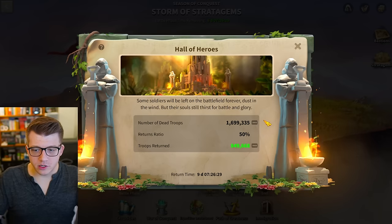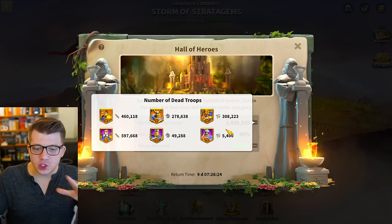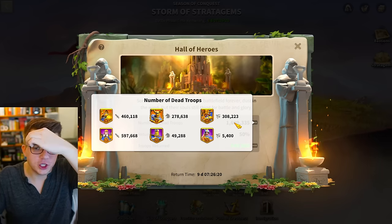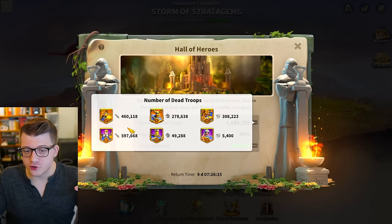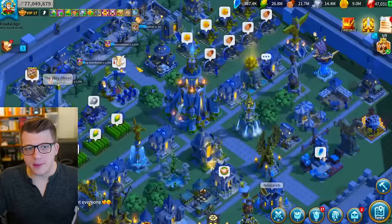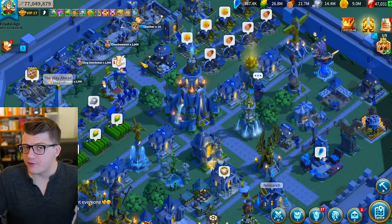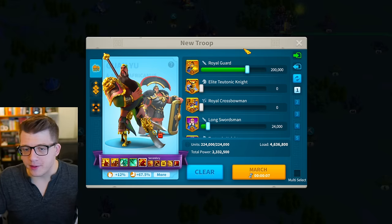Jumping over to my hall of heroes, I have only 1.7 million dead troops, and a majority were infantry, which is unfortunate because I was rocking two infantry armies all KVK, so I was losing infantry pretty steadily. I'll have to train a ton for the next KVK. Overall my deaths could have been a little better. We're currently sitting at 77 million power — I think I was at 86 or 87 million when KVK started. But at the end of the day, I'm happy with my performance.